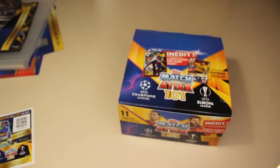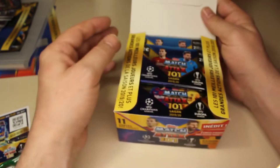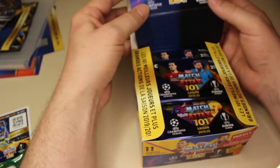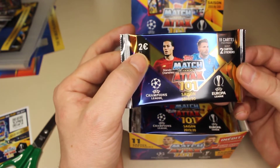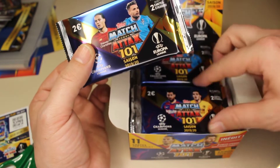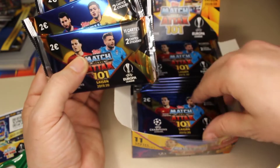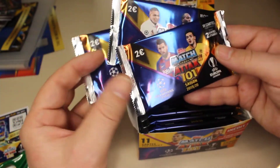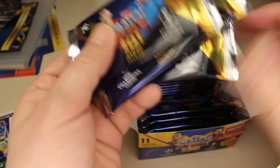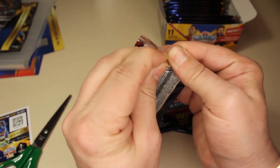That's how the starter pack is looking. Now I'm going to put that to the side and open a box — not all at once; I'll open a few and then come back to that in a later video. What I really want to see is all the top 100 players — there are 10 of them — and we should also find a limited edition in this box. Here we can see the price: two euro for a pack. We have some different pack art — I see Virgil van Dijk, Messi, Mbappe, and Lukaku.